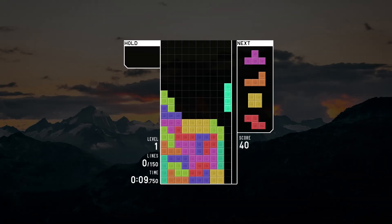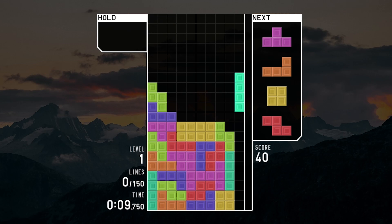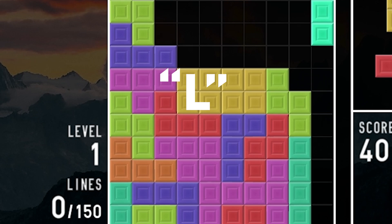Here I have just an image, and I'll tell you this: there are three things wrong. So here we have a next queue with only four pieces — that's one. And then we have this I-piece with no shadow piece — that's two. And lastly, the hardest part: this L piece has completely turned red. So that was pretty hard, but let's go to number four.